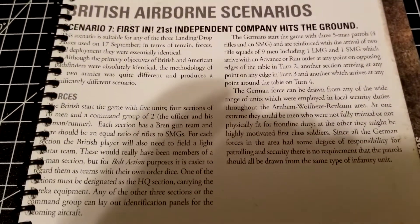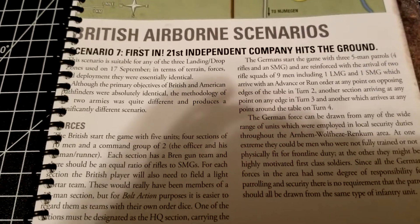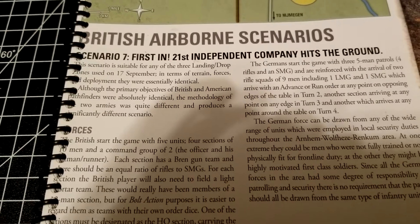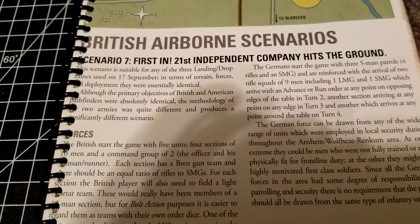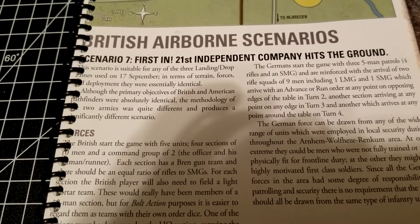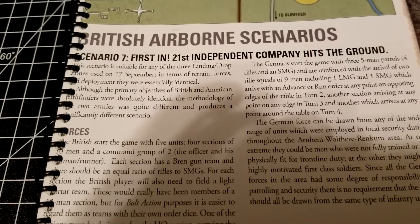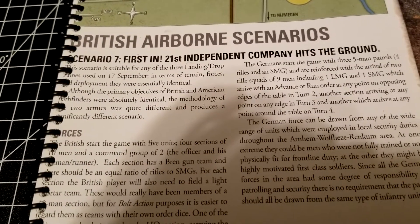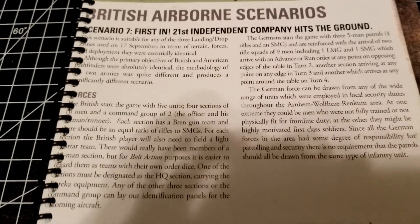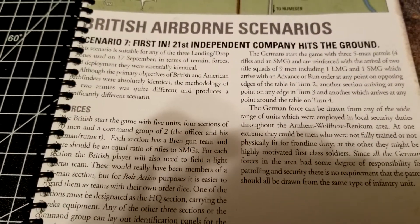This one has a pretty long title: 'First in — 21st Independent Company Hits the Ground.' The scenario is suitable for any three landing drop zones used on September 17th, with terrain, forces, and deployment being basically identical. The primary objective is similar to the Americans but with a different methodology, giving us an interesting take on something a little different.